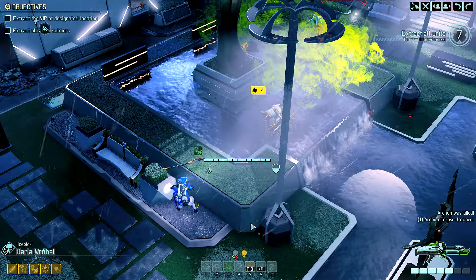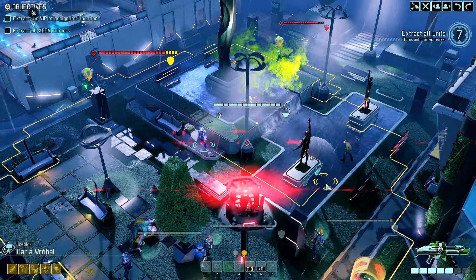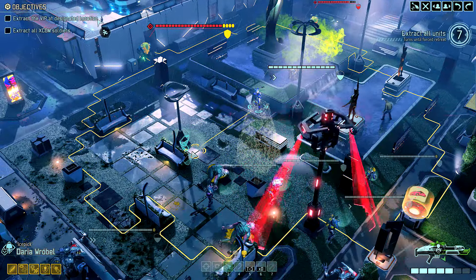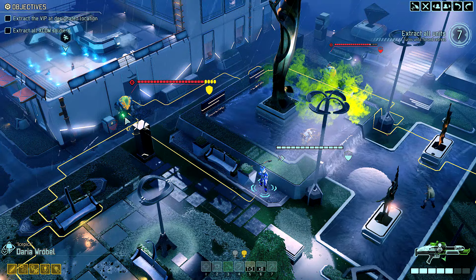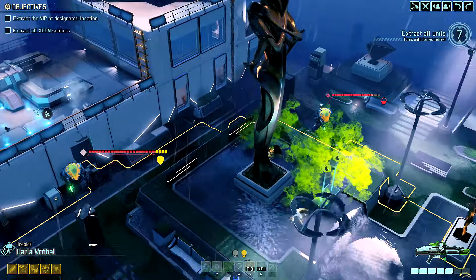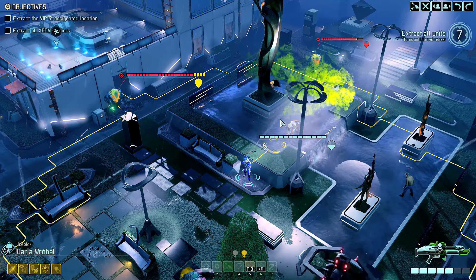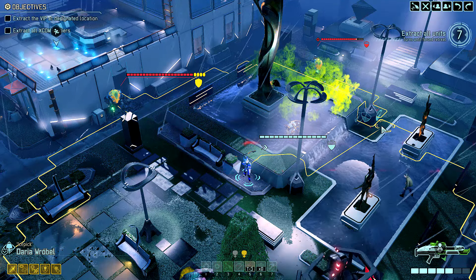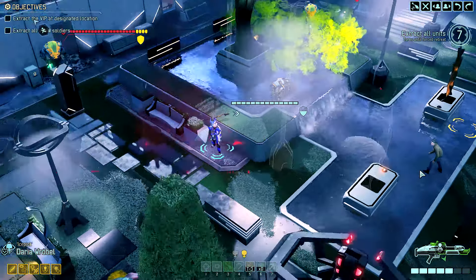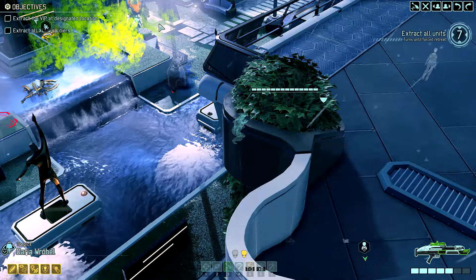It's important because now I get Implacable, she gets Untouchable — otherwise she could die, just straight up she could die. Where can she go? I could come back here. He'll flank me, but I don't really care about that. The problem is there was another guy back there who could possibly flank her. I just need to make up my mind. Making up your mind — it's a good thing, but there's like nothing. What if I come here? I think I'll do this. Most of them will have an awkward shot and she'll have a good shot at this guy next turn.